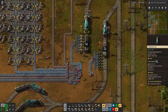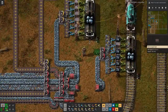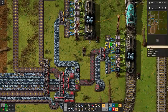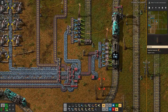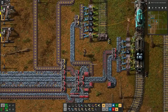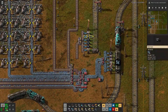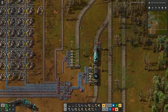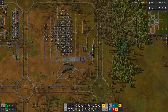Update this, and then also update those, because then we have two red belts coming into the splitter. And we have to empty out the chests here. We don't need this station anymore. And that means here we can have three trains waiting.